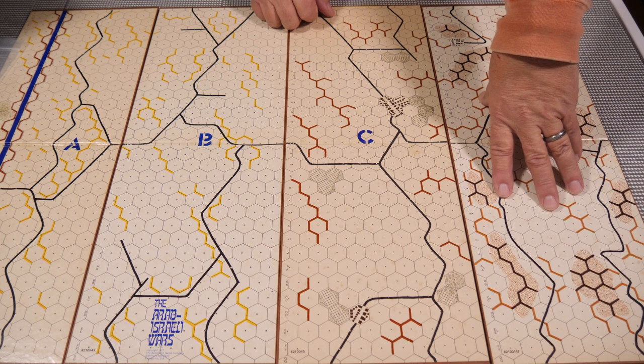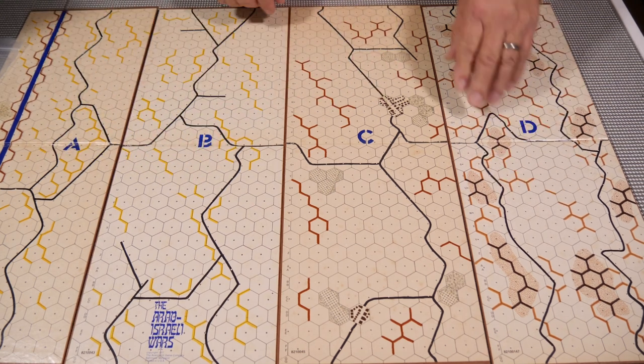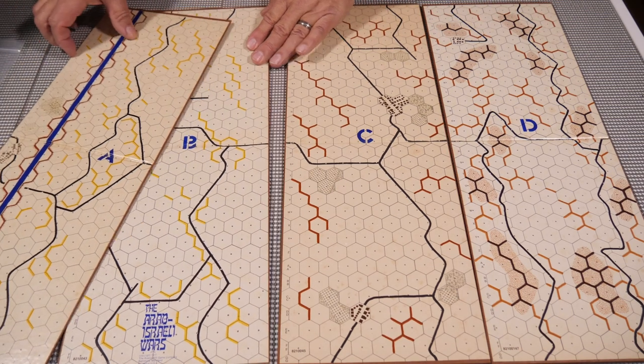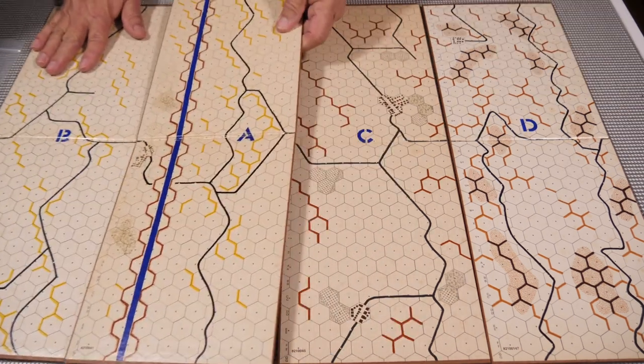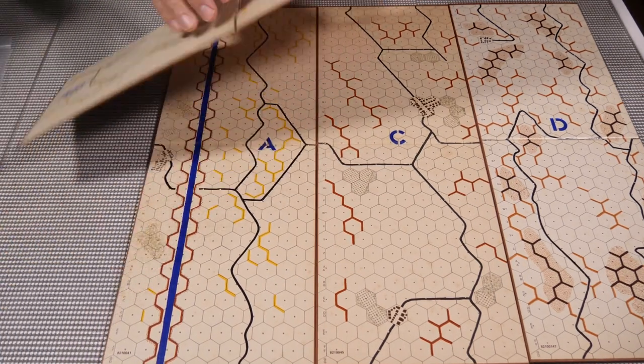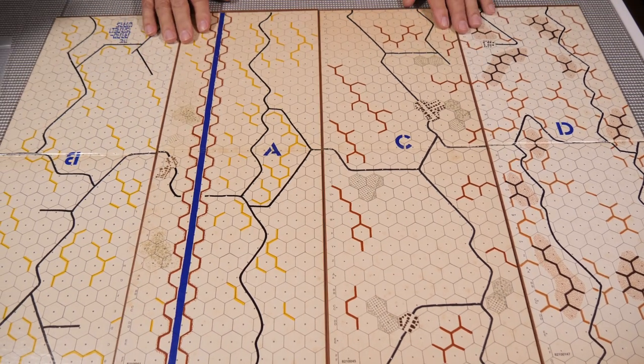One map is a little more dense than the open-field maps, which are pretty wide open. All four maps are geomorphic, meaning they can be combined in any direction — flipped around or rotated upside down, whichever way the scenario calls for.